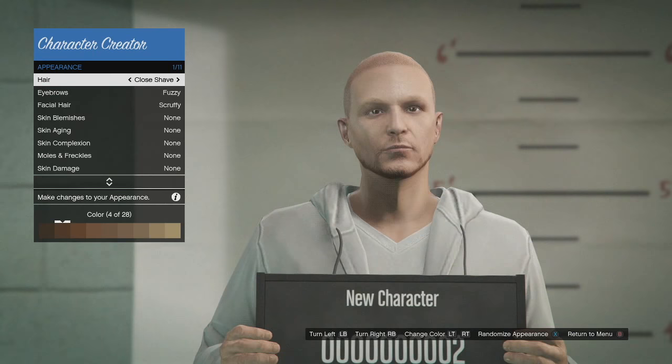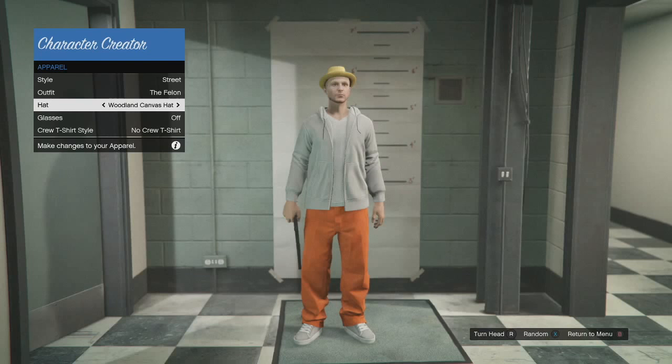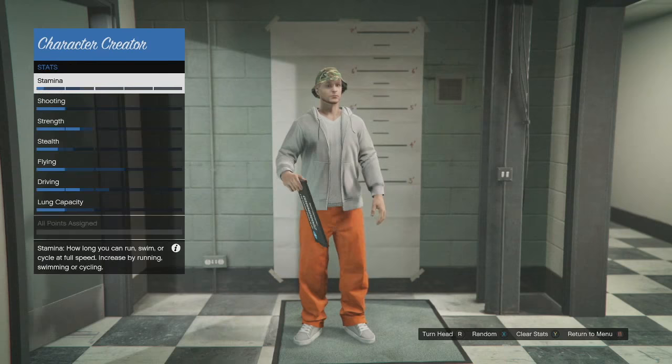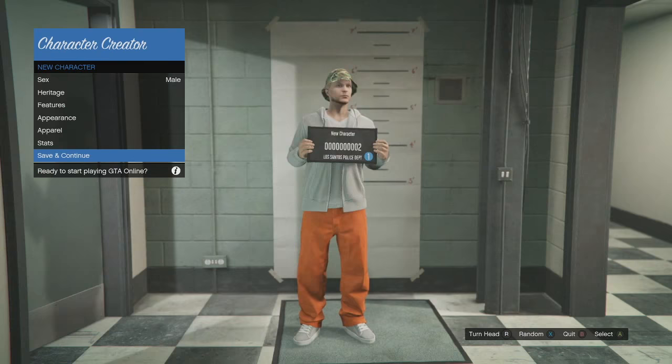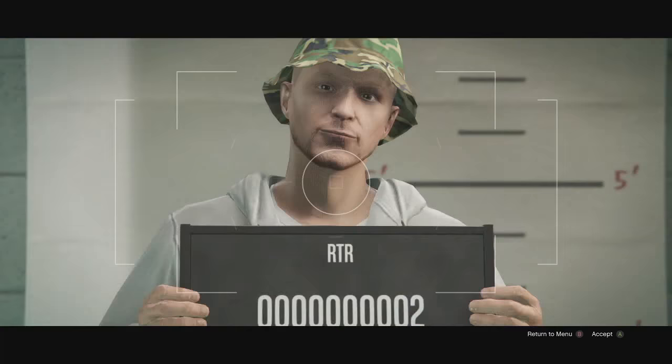We can leave the apparel all the same - this will be a felon. Give him a bucket hat. Leave all the stats the same, saving at level 1. I'm going to call him Rags to Riches, and that is the character made.